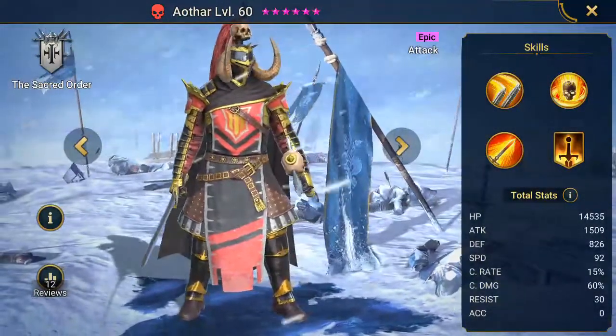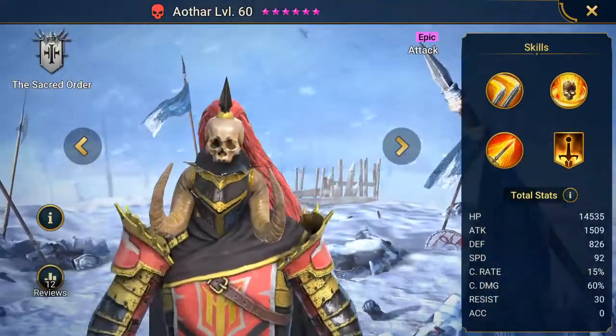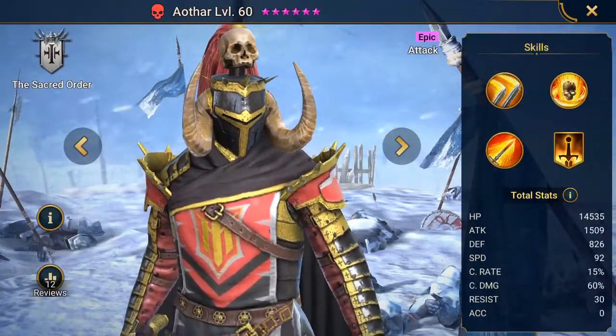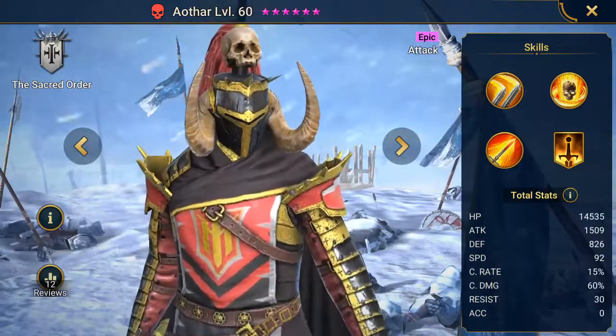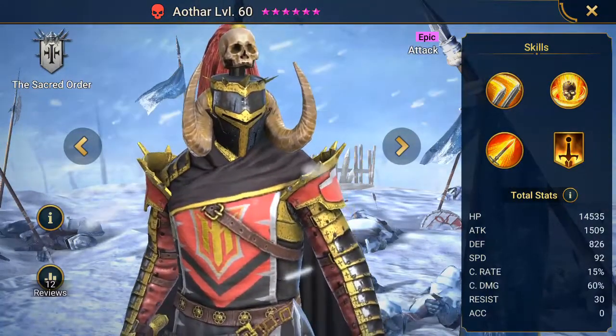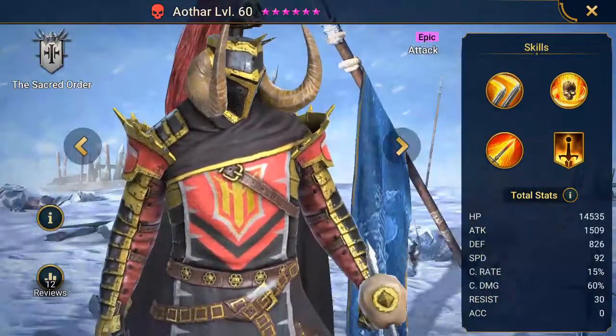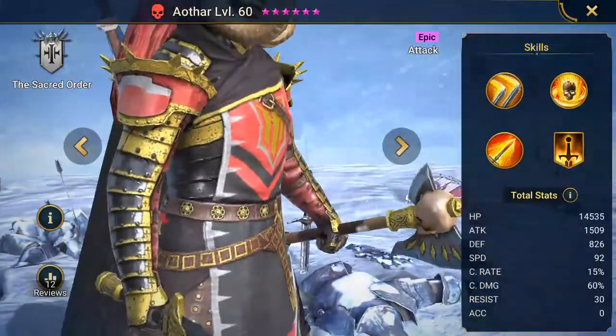Notice he has a child's skull on top of his head. When you want to strike fear into the hearts of your enemies, you put someone's kid's skull on your helmet. That'll do it. And I'm not sure if those horns are part of the helmet, or those are his ears.